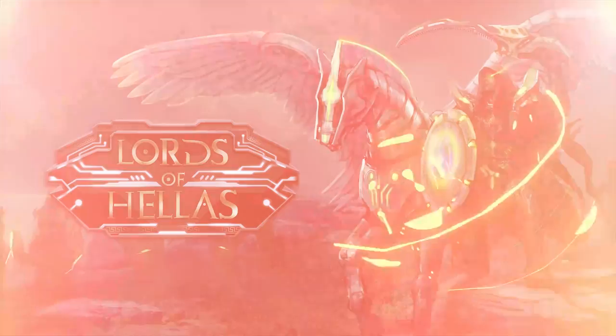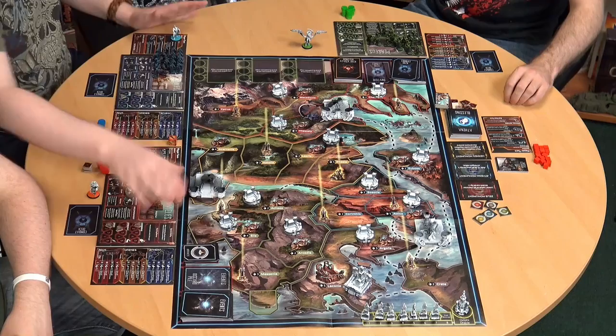How do we begin? The event deck is going to change how every single game starts, which is a really nice customisation. We're going to draw eight cards, and those eight things could be monsters, quests, or myths — which involve voting later in the game. We avoid the myths for now and just discard them.